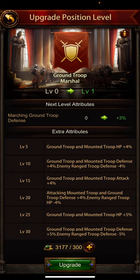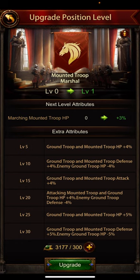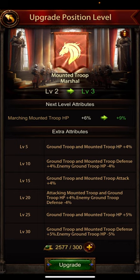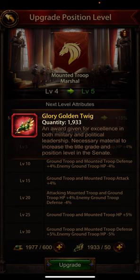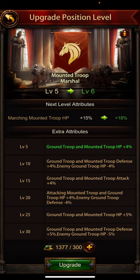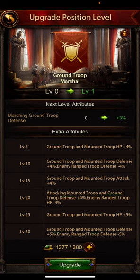If I upgrade this to level five, I get ground and mounted troop HP. The promotion requires both branches at five. At level five you need both the golden twig and the merry jade. So I have like 15 extra mounted HP and about 4% mounted HP defense and offense.